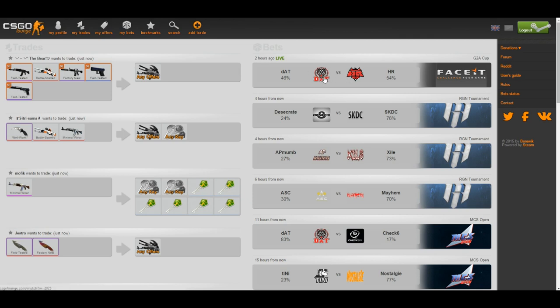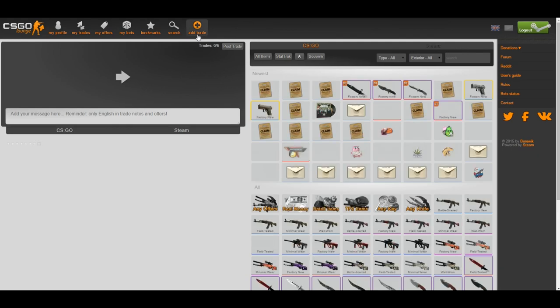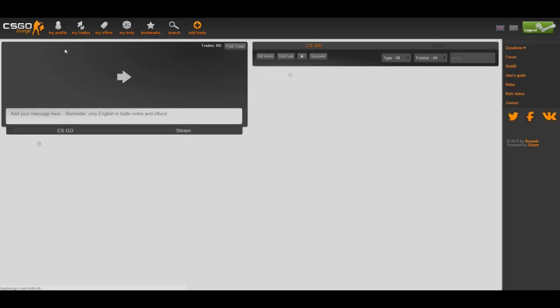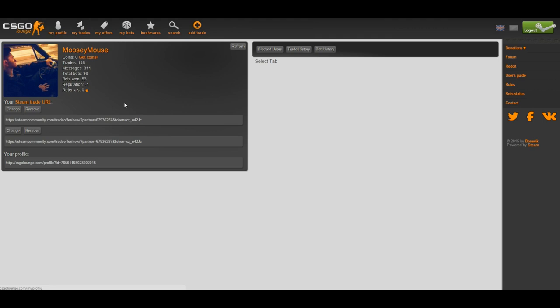You can go ahead and bet on games here if you've always wondered where the term 'CS:GO skins betting' came from — now you know. I generally use this website for trading rather than betting because I tend to lose. Once you're signed in, click 'Add Trade.' Before you do any of this, it's good to add your Steam profile link and your third-party trade link.